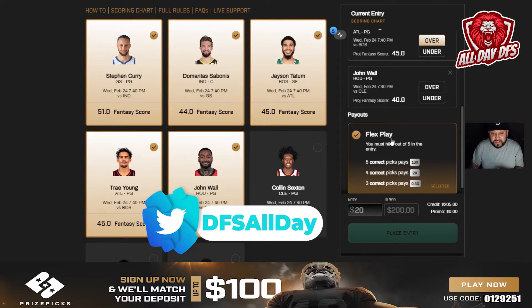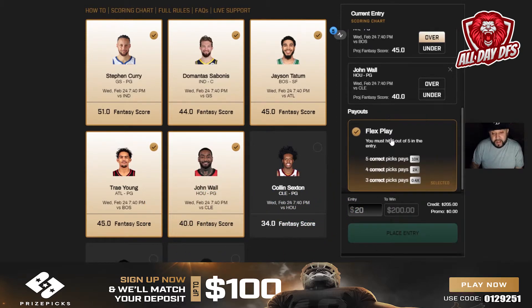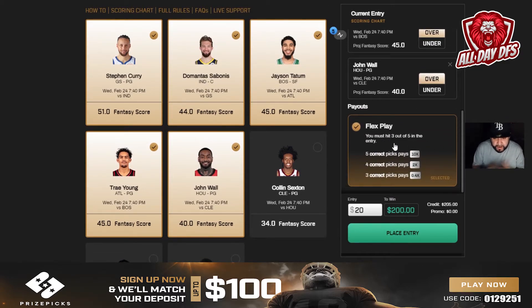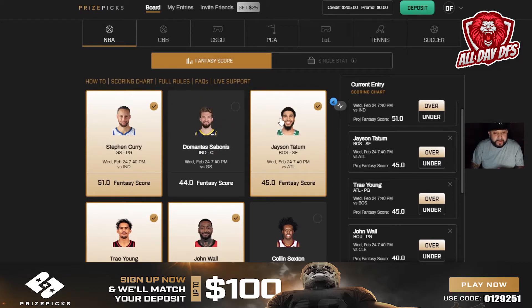You can also do five players, but for five you can only do flex — there's no power option for five at the moment. If you do a five-pick flex play and get all five correct you get 10 times your money. If you get four out of five you get two times your money back, and if you get three you get 0.4 back. So if you still want a chance at the big 10x money but want to be on the safe side, go with the five-player flex play.